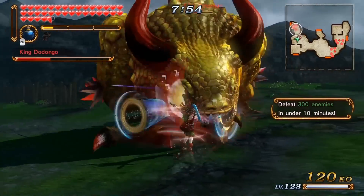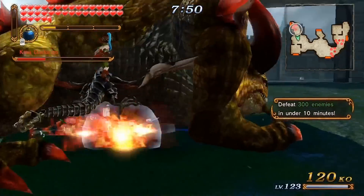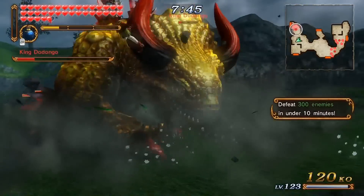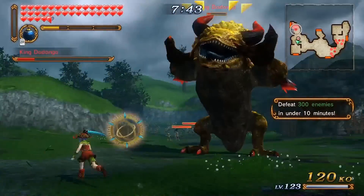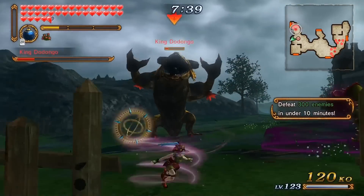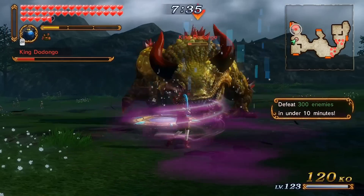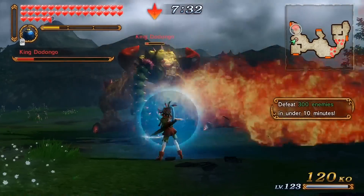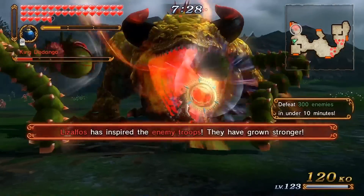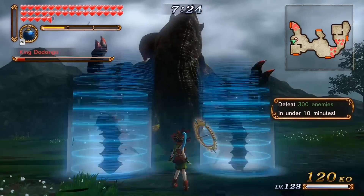There's one more monster we can summon, and that is the Manhandle. Mandala is summoned by two Y's and then an X, and he'll shoot a bunch of seeds out. If an enemy gets caught there, they will become slow.